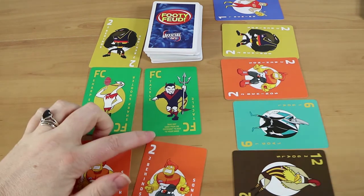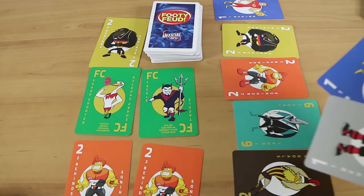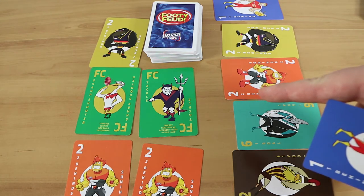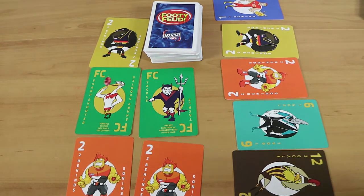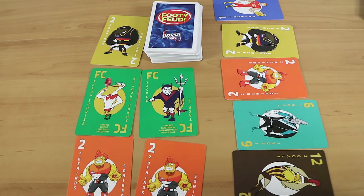Obviously if you have the feud cards you're going to want to play them. I'm going to play the tackle card — take any card from an opponent to add to my hand. My other two unplayed cards carry into the second quarter, so I only get dealt five new cards instead of seven, but now I'm also taking one of your cards. And the sharpshooter turns all behinds into goals, so that's six goals — 36 points. All right, I'm ahead for the first quarter!